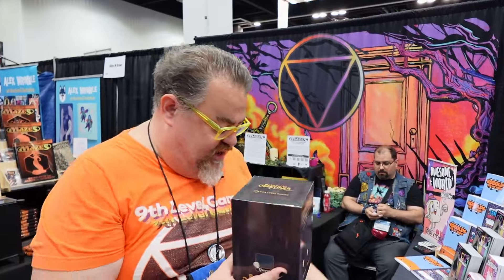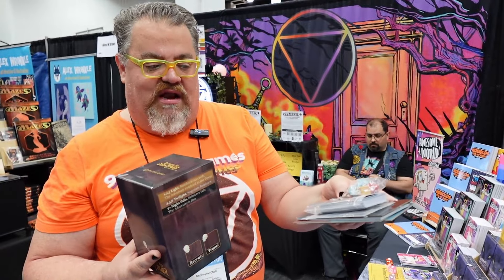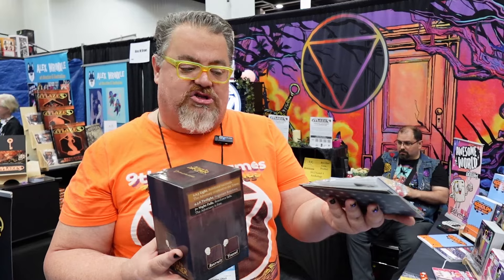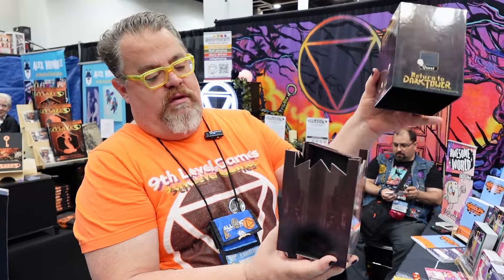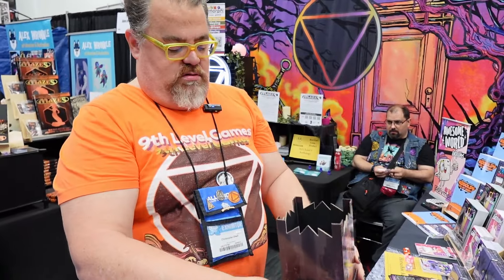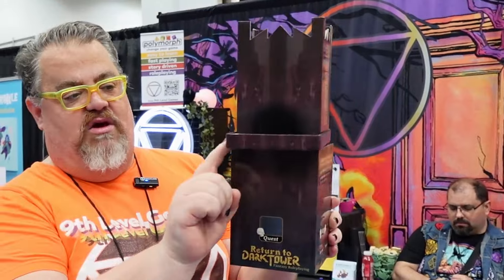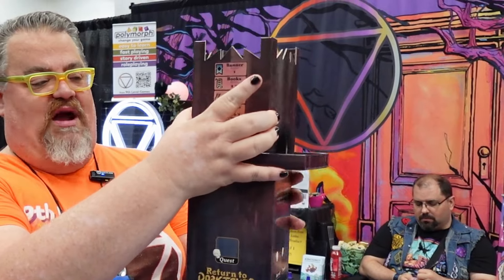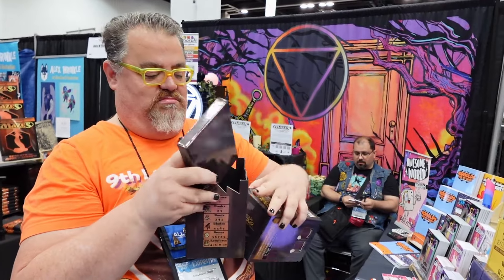It actually comes with a deck of cards for all of the activity in the game, nine polyhedral dice, a pack of character sheets, a bunch of tokens, and all of that fits inside. If you look here, we open it and take it together. It all connects together as a working dice tower. This is just held together with a very strong magnet, so it all comes back together and everything goes back in the box.